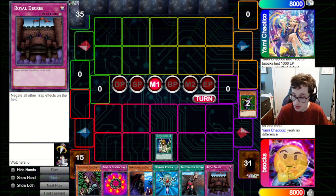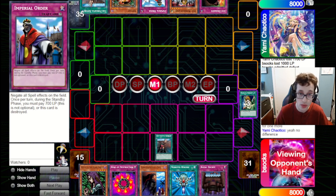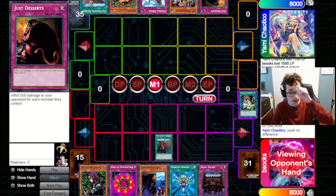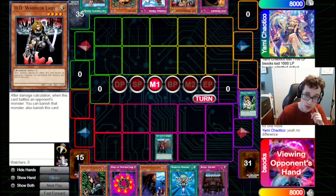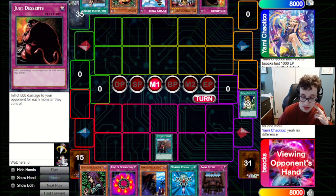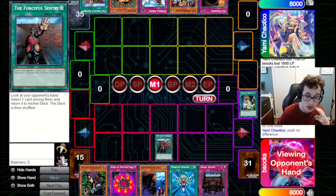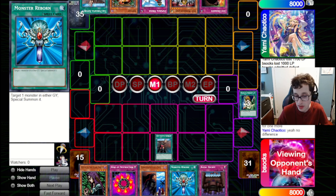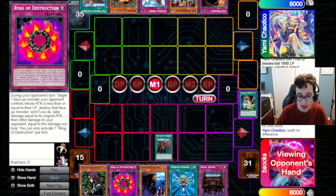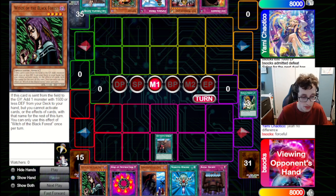We fire Forceful Sentry — they've got a Forceful of their own, Sangan, Imperial Order, D.D. Warrior Lady, and Just Deserts. This is a tricky choice. If we set the Spy, we don't need to worry about Warrior Lady attacking in because even if they banish we get another monster on field. We don't need to care about IO or Deserts because we've got Decree. The only thing to worry about is Sangan or Forceful Sentry. I think Forceful is more annoying because unless we set everything on field, we won't quite be able to get the most out of our hand. So we do just send the Forceful — leaving them with Sangan, D.D. Warrior Lady, and traps that will get shut off by Decree.